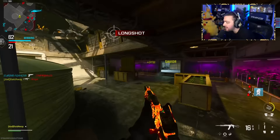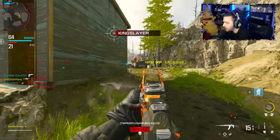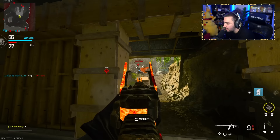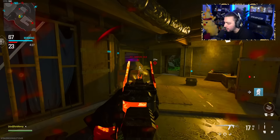Even though this thing has a slow fire rate, it hits like a damn truck. Why are you shooting down my streaks? I'm on a 19 but the game is gonna end. You also run out of ammunition so fast with this gun. I'm on a 20 but I'm not going to be able to drop the nuke man - it's just almost impossible.